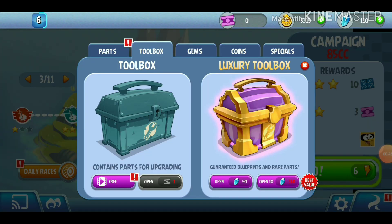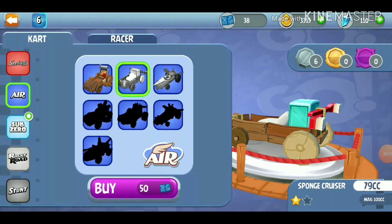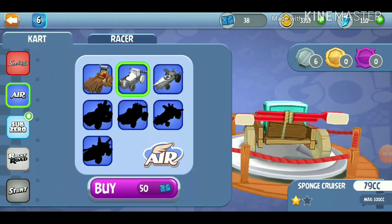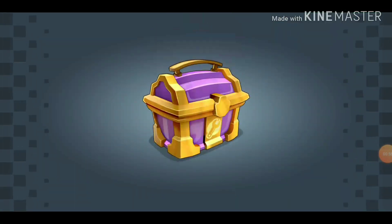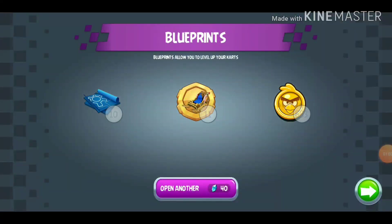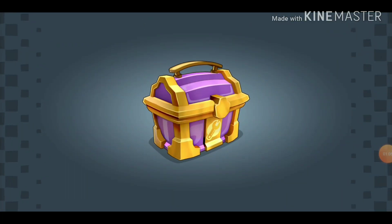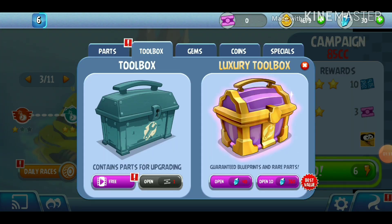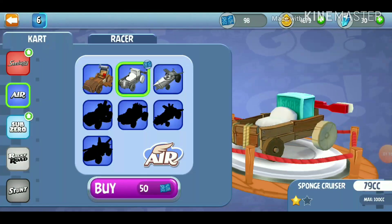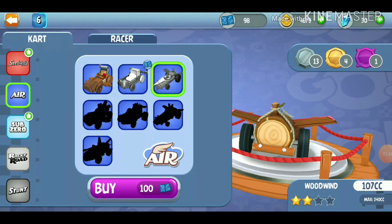We might be able to buy a new car soon. Let's try and get some blueprints, because I think that's what we're going to need. Yes, more blueprints - we only need two more now. Yes! 50 blueprints. I think I might even be able to buy. No, I need two more to buy this one right here.